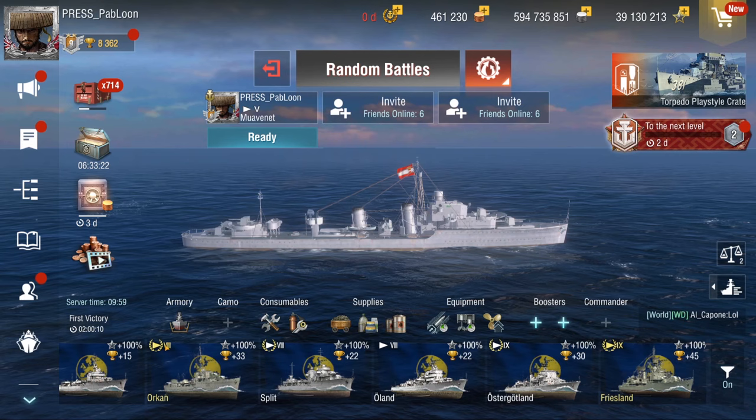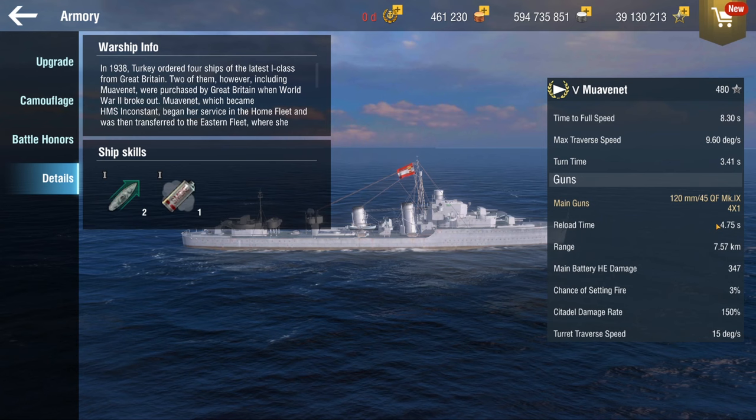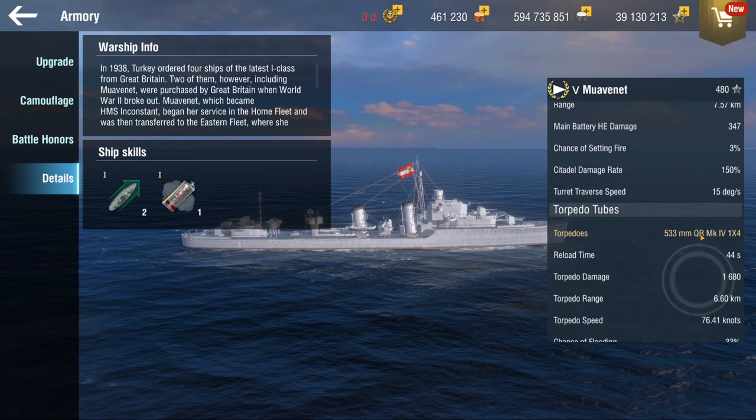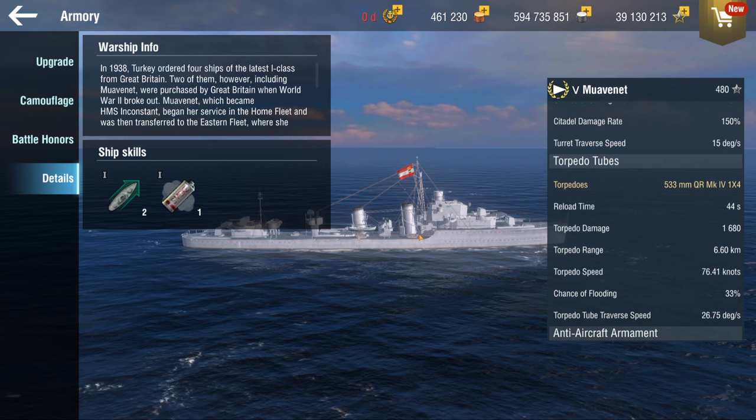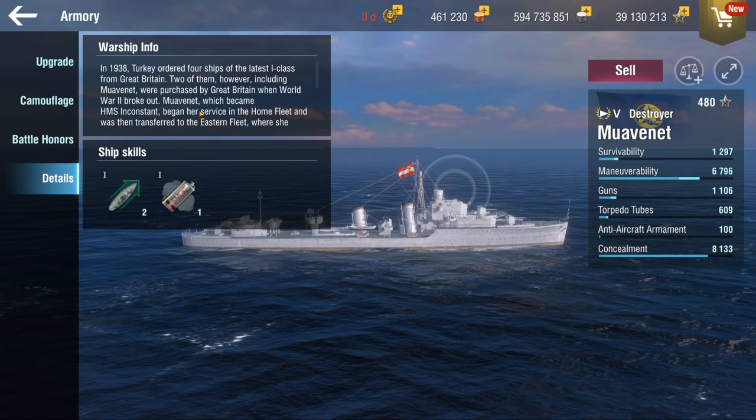The first one here is the tier 5, the Moavenet. It's a very underpowered DD in my opinion. You only get speed boost and one smoke and the guns themselves reload quite slowly compared to some of the other tiers. You get 120-second reload under five seconds with reload mod. You also only get one torpedo tube - and remember that these torpedoes are just like Bliskavica - so they're very fast and have a high percentage of flooding, but they don't do very much damage. Since you only have one launcher it's not really that powerful.